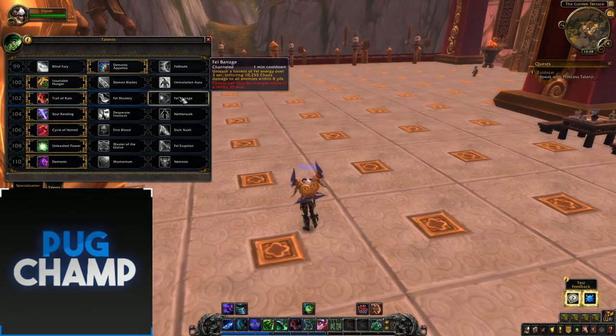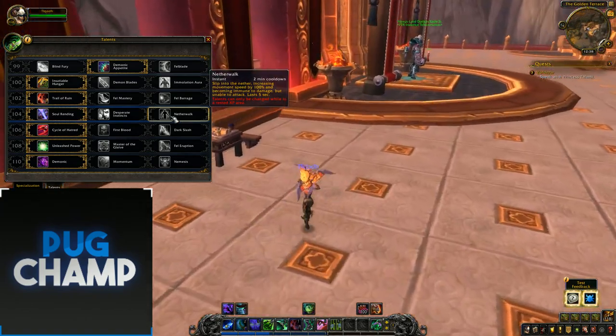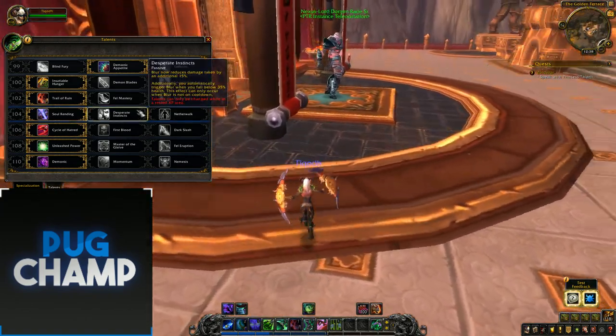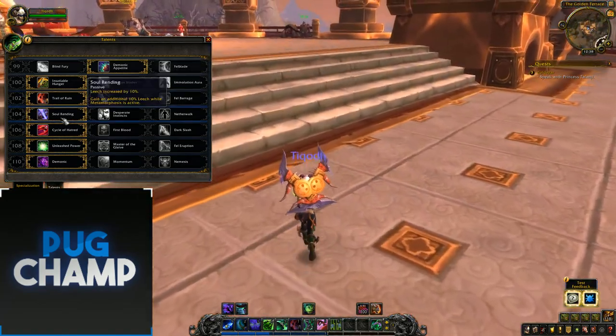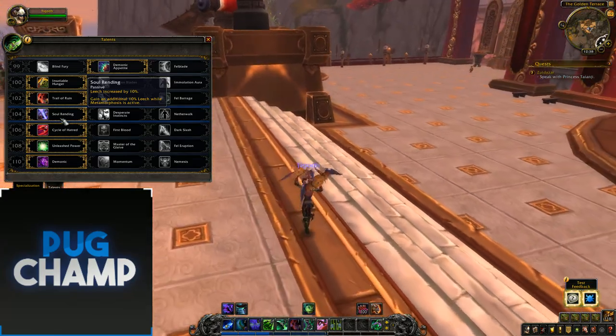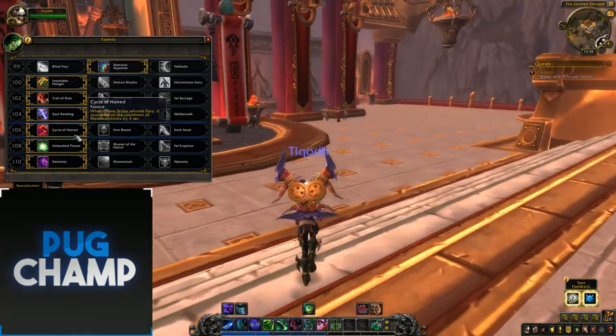The next set is the defensive tree. Netherwalk is very good in lots of fights, especially in PvE where it's a great damage-soaker. I don't like Blur, it's just not that good. I always use Soul Rending because leech is amazing, and more leech in meta means you just won't die during meta.